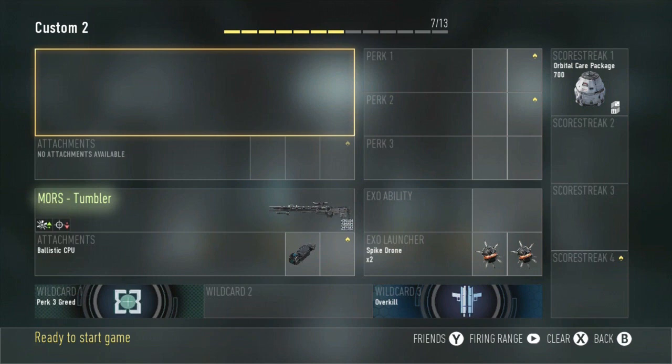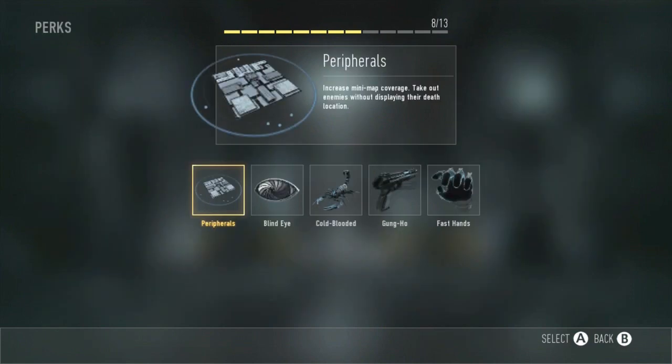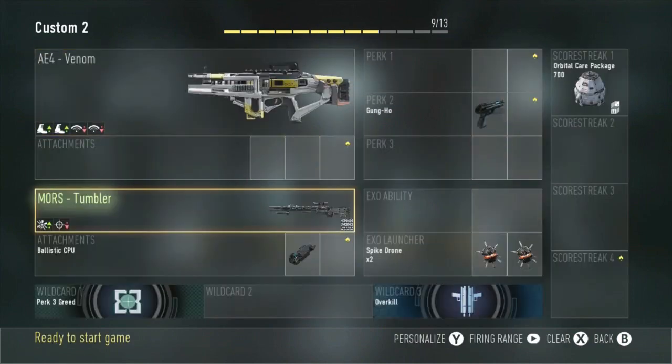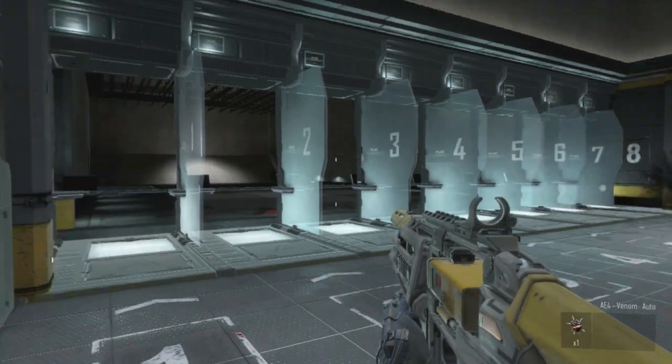Let's get into the first glitch. To do this first glitch all you're going to need is an AE4, so choose any variant — I'm going to use the Venom — and you're also going to need Gung-Ho. If you don't have Gung-Ho it will not work. But once you have those two things you can customize the rest of your class however you want. Use Overkill to get a Sniper if you want to go for trick shots.